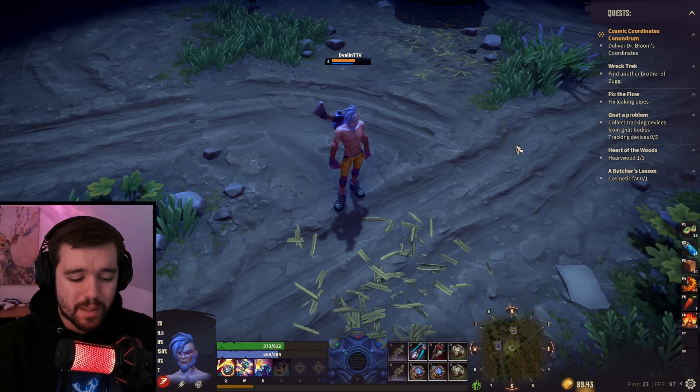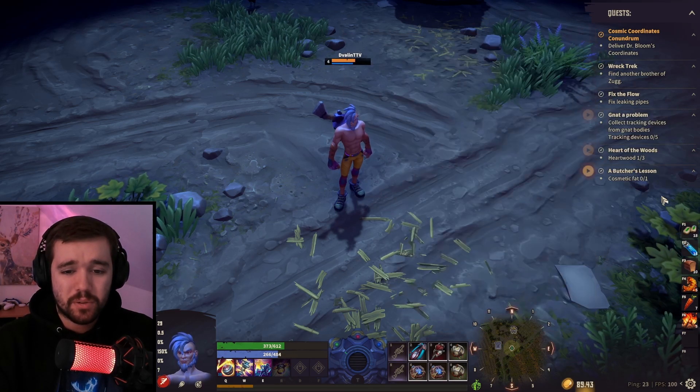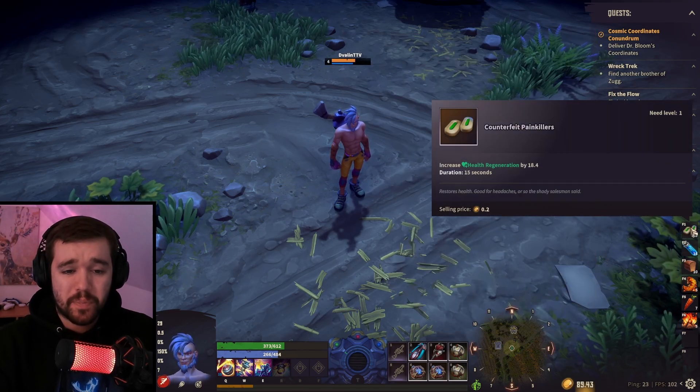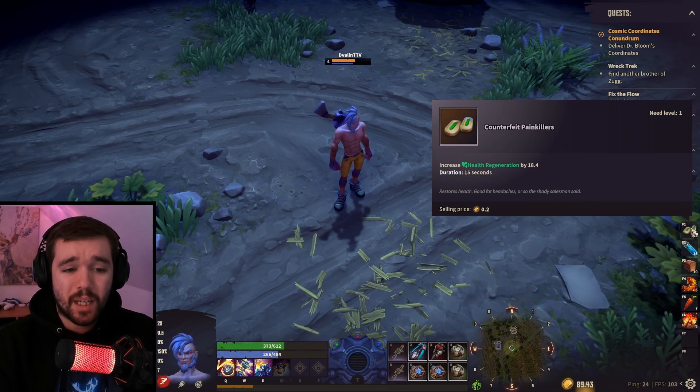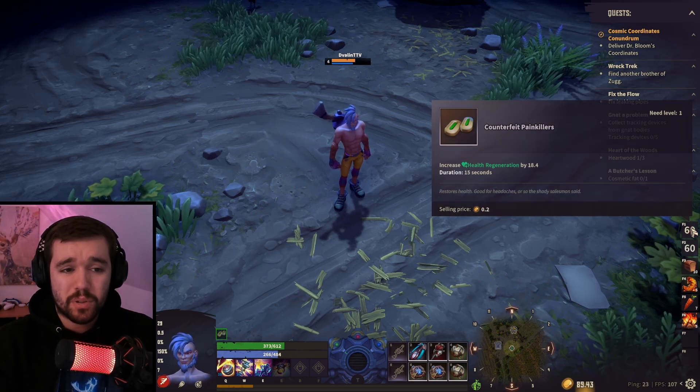When we talk about items you also have consumables you use in combat. For example, I have painkillers which give me 18 HP per second, increasing health regeneration by 18 for 15 seconds. If I use one, you can see my health just ticking up: 18, 18, 18, 18.